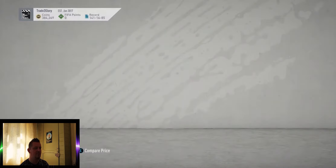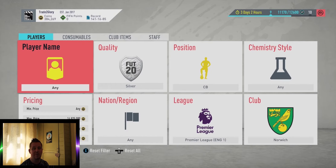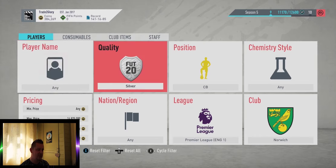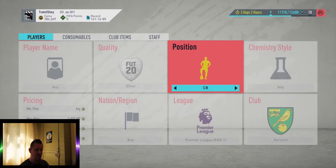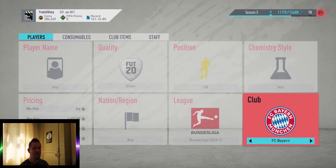There we go - we picked up a closer for seven thousand coins. When we put him up for seven thousand five hundred, he's only going to give us around 200 coins profit. But every now and then you will pick up a bargain at four or five thousand coins, and on that card you'll make sixteen to seventeen hundred coins profit.